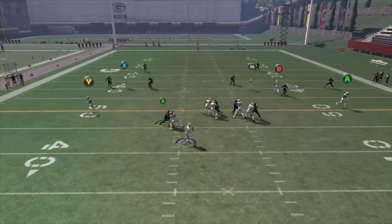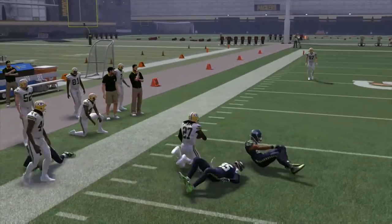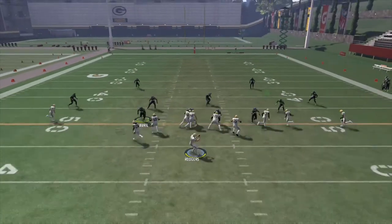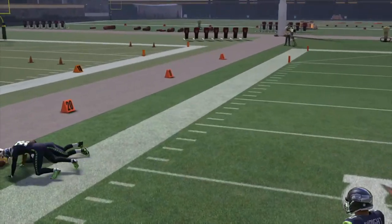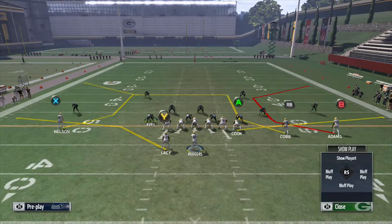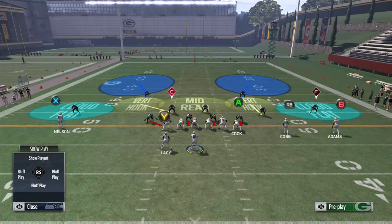He is going to drop back really far to defend that C route and the flat route is going to be open. If you try to squeeze in the C route, he basically blankets it along with the deep zone defender on the left half of the field, shutting down any type of C route, corner route, or deep outside route. The cloud flat is a great option if you want to force your opponent to dink and dunk it down field, constantly checking down to the flats.